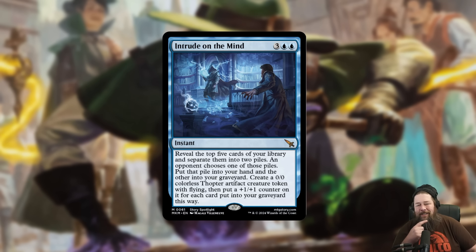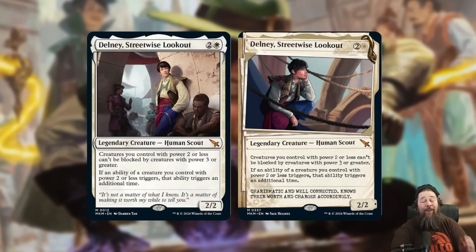So Intrude on the Mind — I'm going to pick this as my right now sleeper for this set. I actually think this card is going to be really good. I've seen a lot of people pretty down on it because of the comparison to Steam Augury or bad Factor Fiction, but I don't think that's what this is. I think this is actually a really powerful threat for decks that want to play at instant speed, generating card advantage and adding a body to the battlefield.